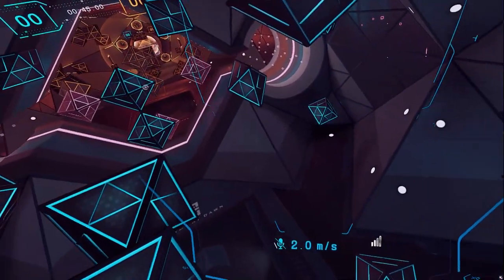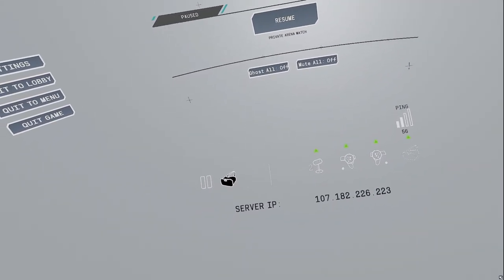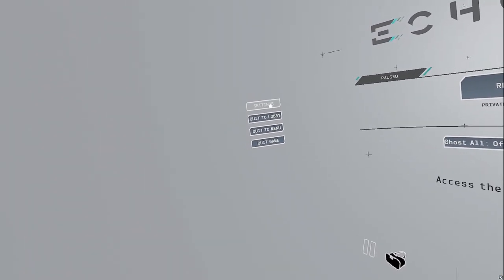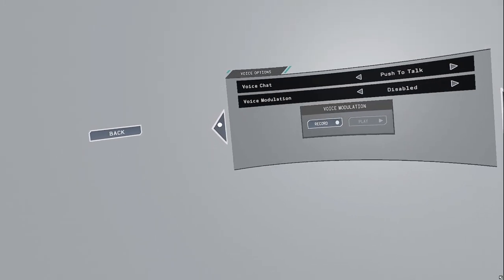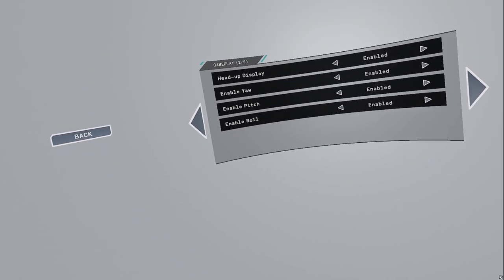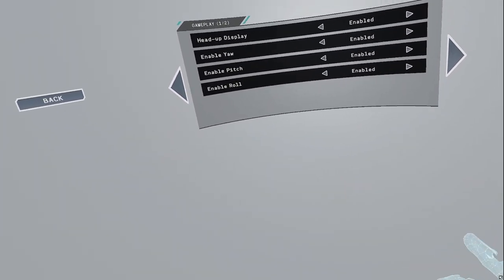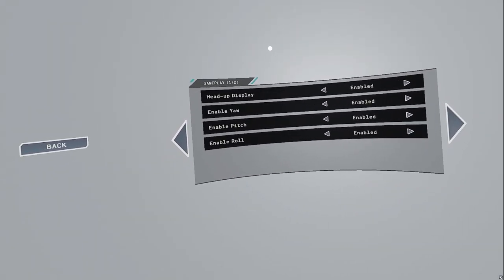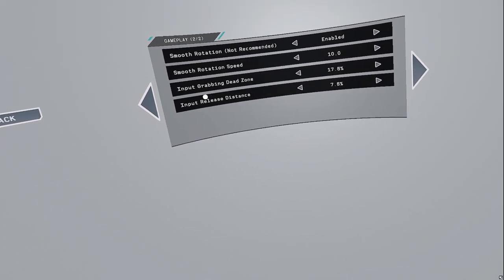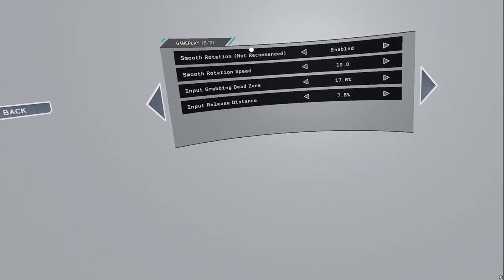First I'll teach you how to enable pitch and roll. Hold down your left menu button with the three lines and it'll bring up a menu. Go to Settings, scroll through until you find Gameplay. Enable yaw — that's just normal turning side to side — pitch, which is the flipping, and roll, which is the rolling. Also make sure to enable smooth rotation and max it up to 10; it'll give you much more agility. But if you do get nauseous, I do not recommend setting smooth rotation to 10, though you can always learn how to not be nauseous over time.